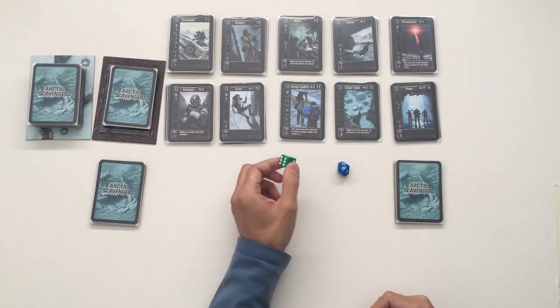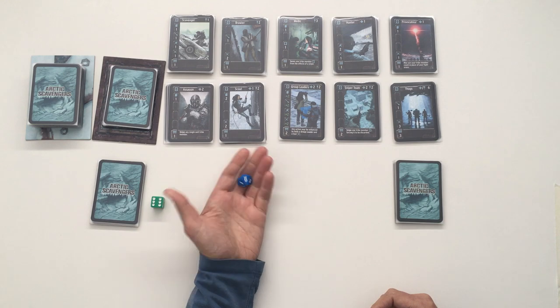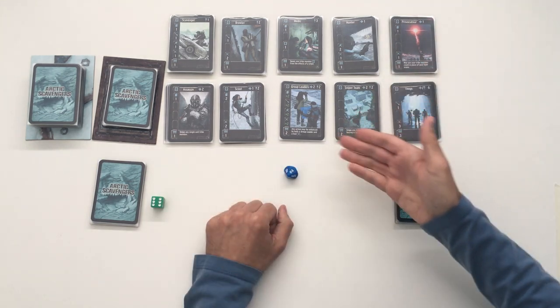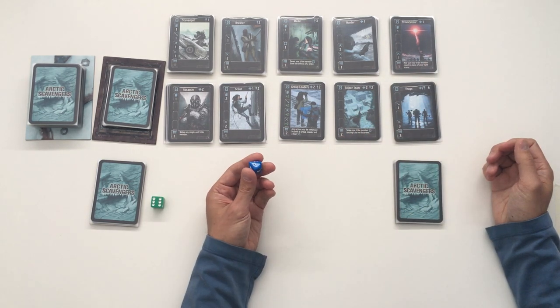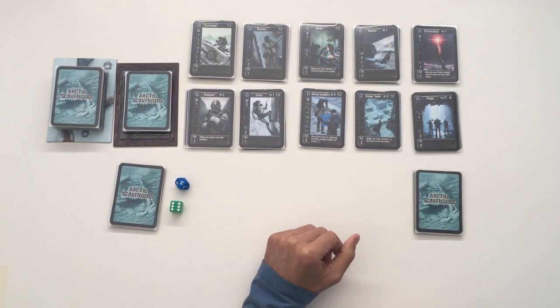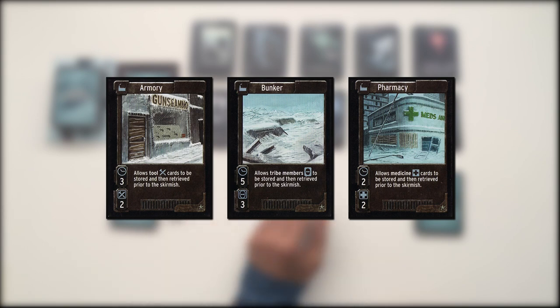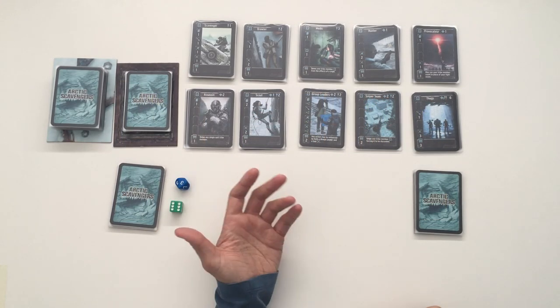You will need a d6, which I call the action die for the AI, and either another d6, d8, d10, or d12 — that's going to be the higher die. In this example I have 10 mercenaries, so I'm using a d10. You can play with buildings — I chose not to, but it doesn't break the game. The AI doesn't get to build buildings, but you still do.